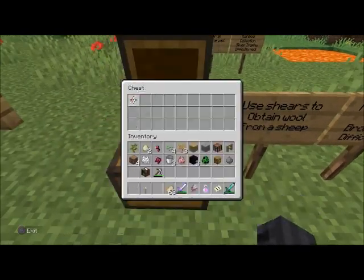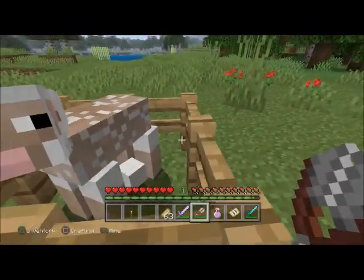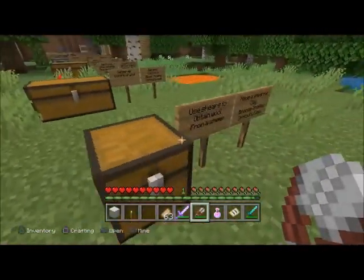'Have a Shear Day' — bronze trophy, difficulty easy. Use shears to obtain wool from a sheep. All you need is two pieces of iron to craft shears, and then just shear it.